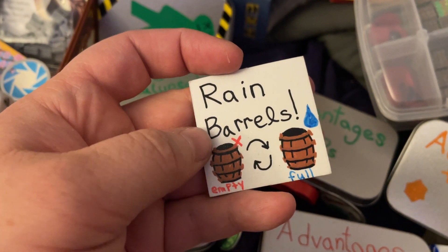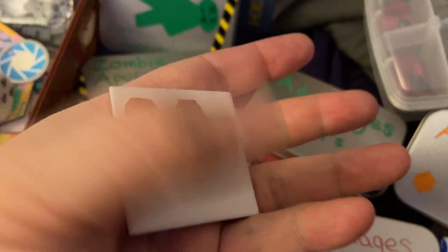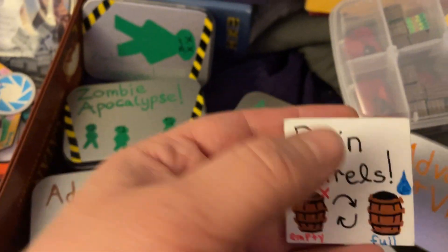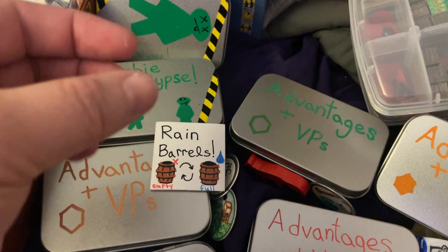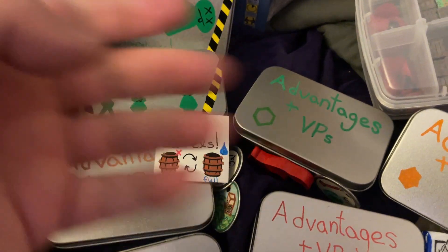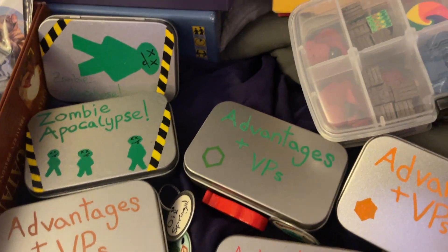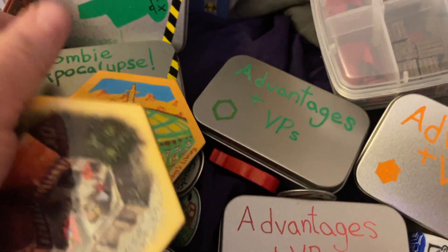On one side you can see the red X, the other side you can see water, and you flip it back and forth. Basically once per round — from one of your turns to the next — you can use the collected rainwater. Imagine pouring it into your field and harvesting double, or increase production by plus one from one settled area on one hex, and then you flip it back over to refill. It's very cool.